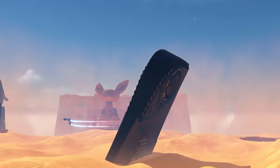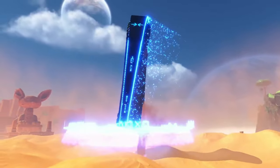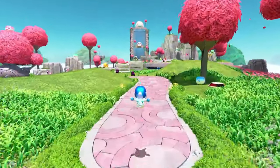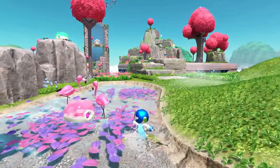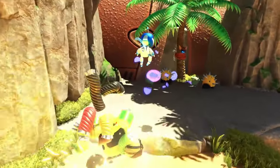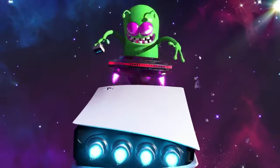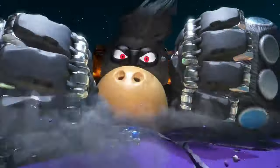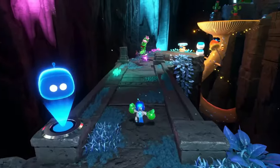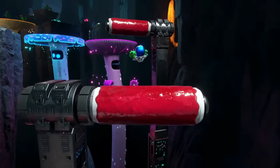The game itself is a platformer, but it's packed with nostalgia. Each level represents different generations of PlayStation hardware, filled with Easter eggs and nods to classic games that will make any long-time fan smile. You'll find yourself in awe thinking about the good old days while exploring the beautifully crafted environments. The levels are cleverly designed, each with unique mechanics that keep the gameplay interesting — whether you're gliding through a GPU jungle or climbing a cooling springs mountain, there's always something new to experience.